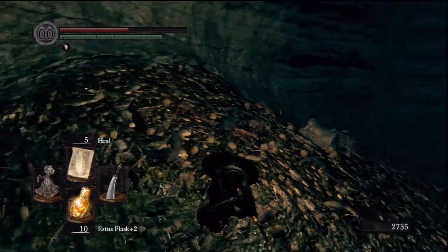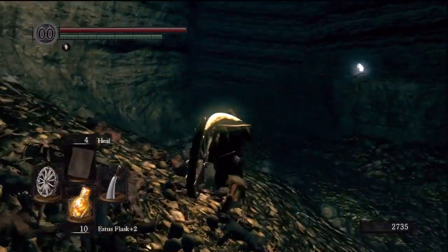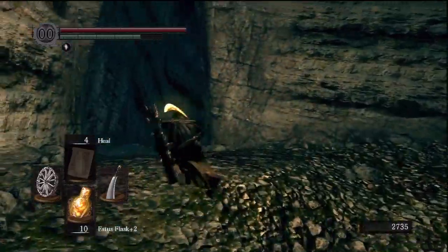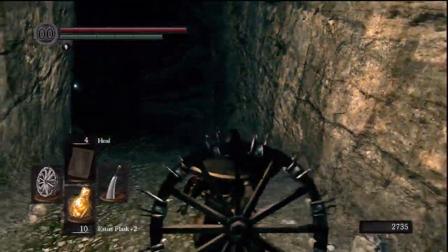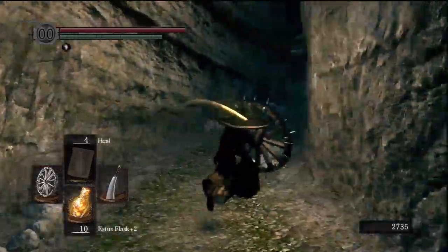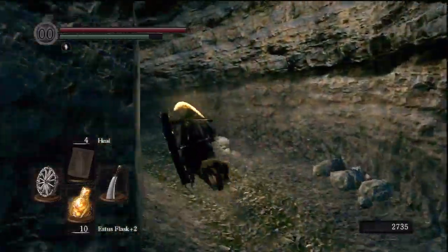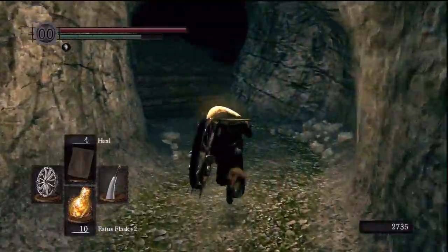After you've cleared out this room, note that there's a Black Knight in this room too — I think he's on the ledge you fall down or on a different ledge. Be careful of that Black Knight. That's why you want to stay up on that ledge and take out as many of the bone wheel skeletons as possible before going down, because that Black Knight will aggro you and will come down and probably kill you if you have everything on you at once.